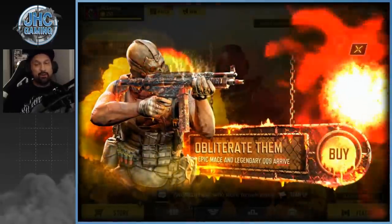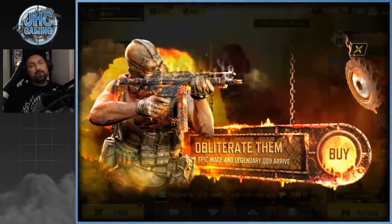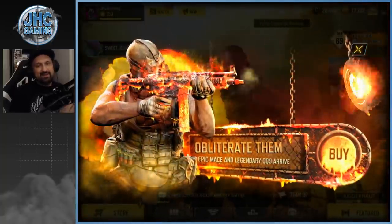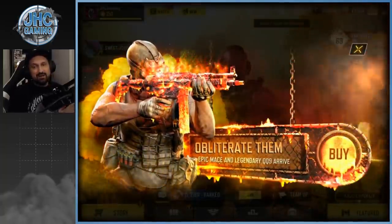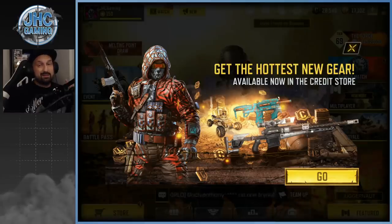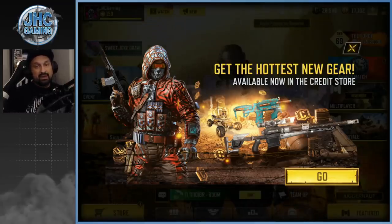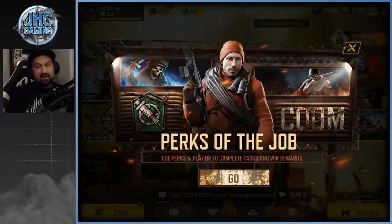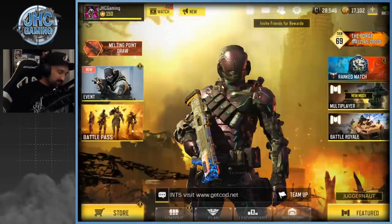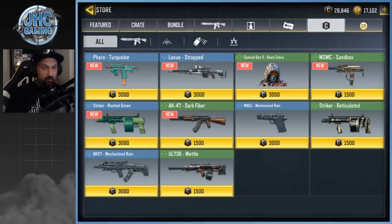What's up guys, Johnny here back with a brand new Call of Duty Mobile video. We got a new lucky draw today - epic Mace legendary QQ9 in the lucky draw, and I love SMGs so definitely want to go for that one. I didn't go all the way to the gun last time, I went for the Gunzo skin but didn't get the gun. We also have a credit store update and some new tasks to get the Terence Brooks skin, so a lot of stuff to do.